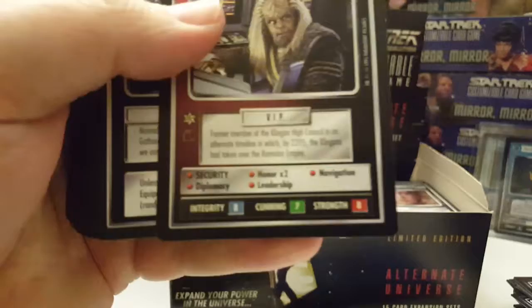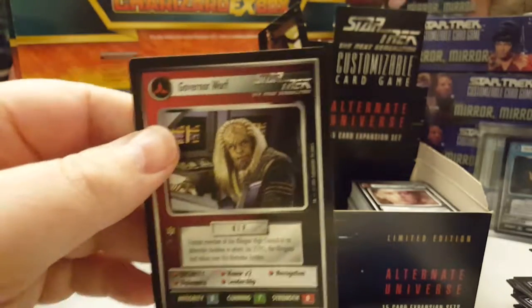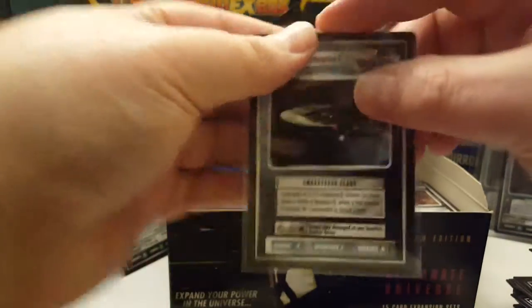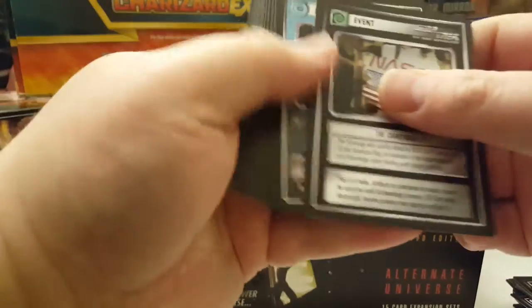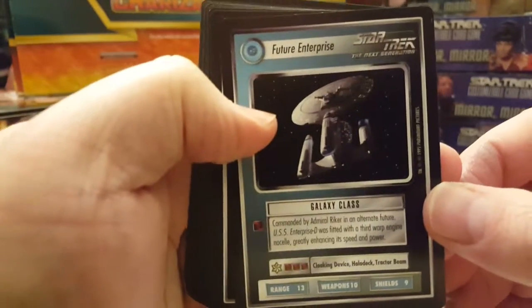The rare in this pack is Governor Worf — definitely going to sleeve that one up. Also sleeving up the USS Enterprise C while I'm at it. Holy cow — Future Enterprise! Ultra rare!